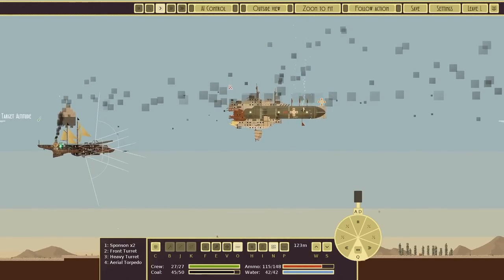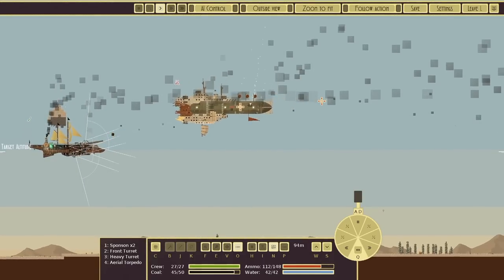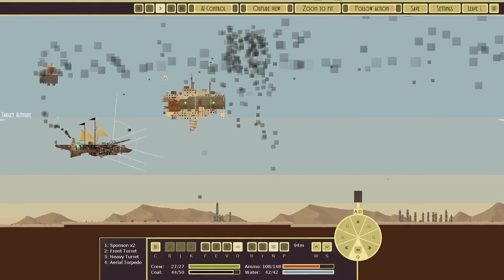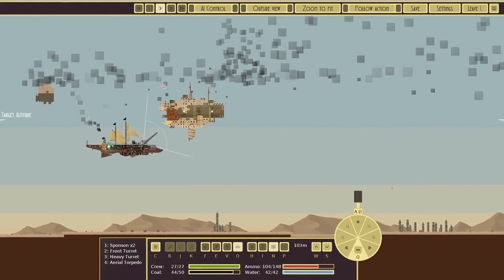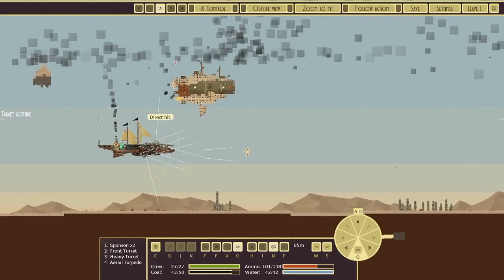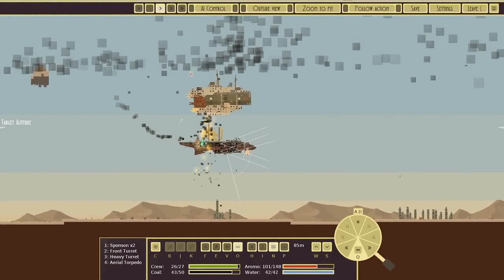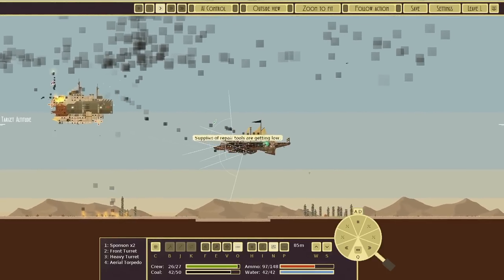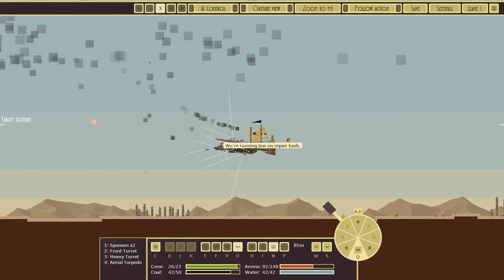Here we're against a bigger ship, and what I'm trying to do is reduce its service ceiling — I'm shooting at its dust tanks and balloons. One of my major weapons, the torpedo, can't go up very high, and right now I can't use it because the enemy is too high up. So I'm moving around it, selectively trying to shoot out its weapons and lift systems, and once I've lowered it down to my level I'll be able to torpedo it pretty effectively.